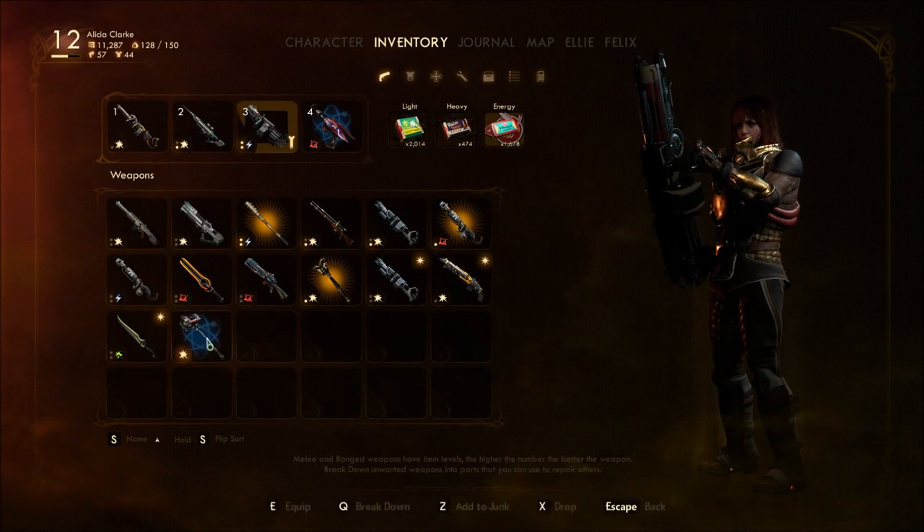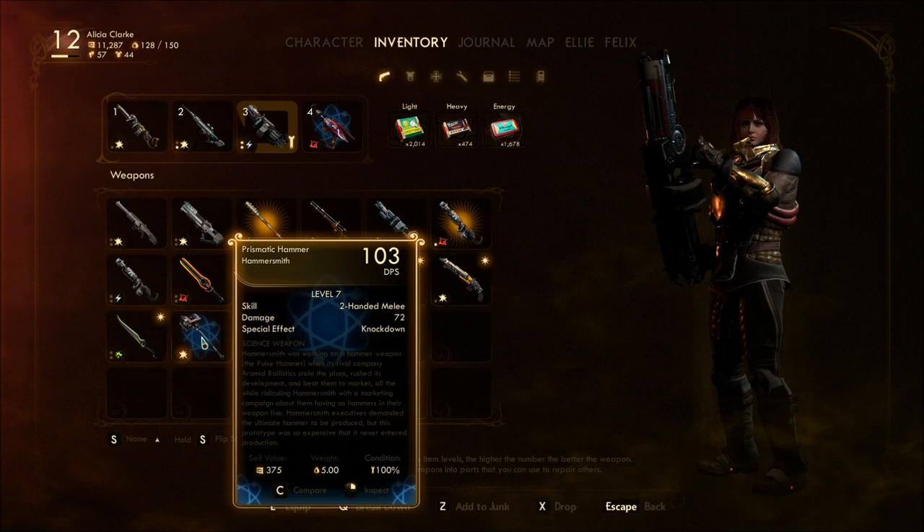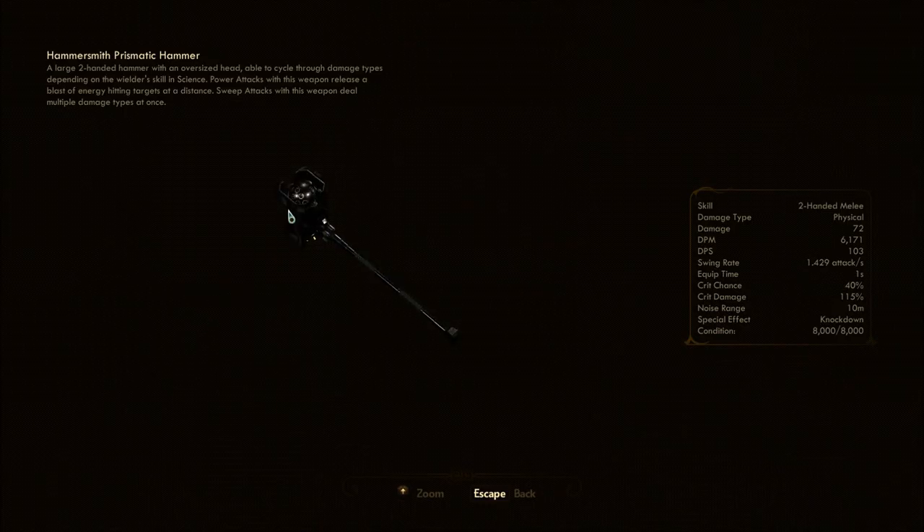Let's take a look at it. Prismatic hammer — a large two-handed hammer with an oversized head able to cycle through damage types depending on the wielder's skill in science. Power attacks with this weapon release a blast of energy hitting targets at a distance. Sweep attacks with this weapon deal multiple damage types at once. Awesome, that's pretty cool. When I play around with this, I'll probably end up giving this to a crew member.